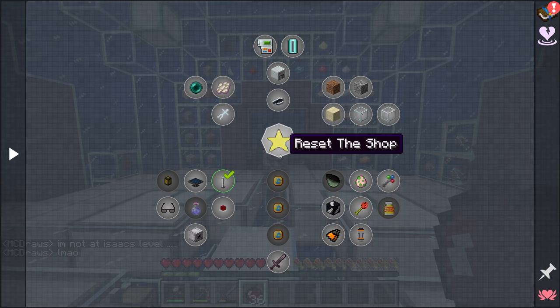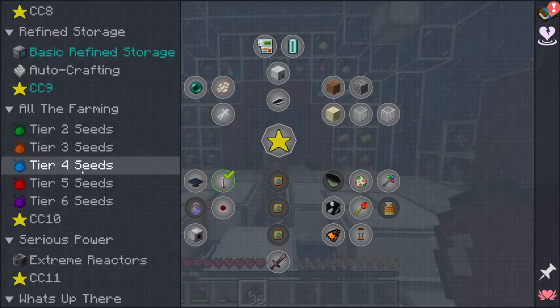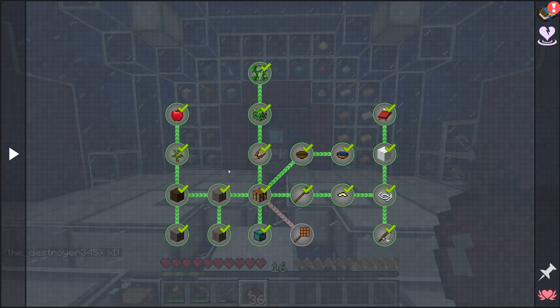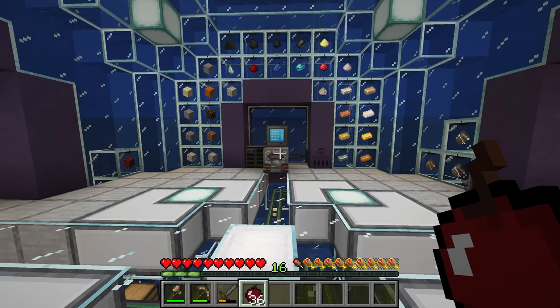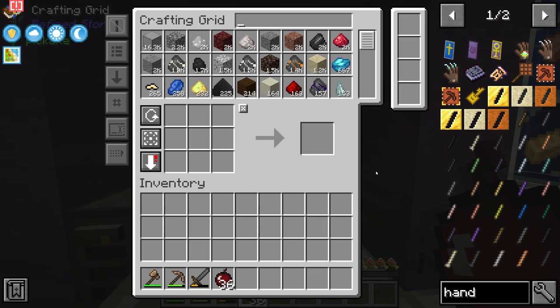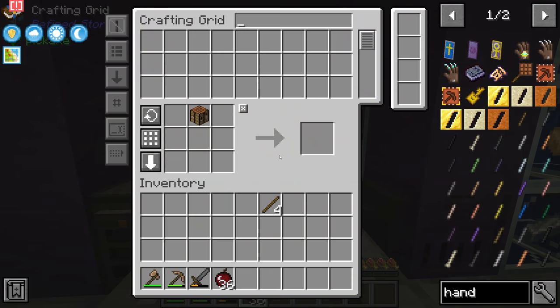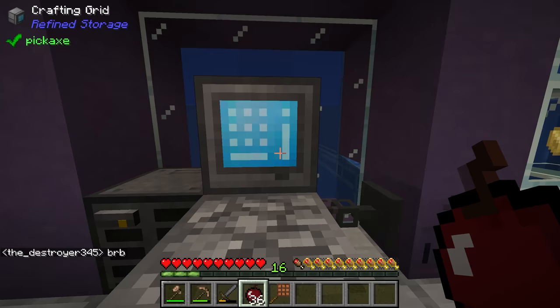Between streams the pack has updated, so the shop has quite a few new items. There are also a couple of new quests — in the starting-up quest line there is now a quest for a handheld crafting table. It would have been nice to have earlier, and it's not a bad idea to carry one around just in case. Essentially, as the name suggests, it's just a regular Minecraft crafting table on a stick.